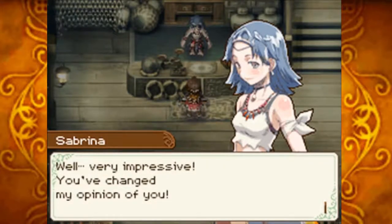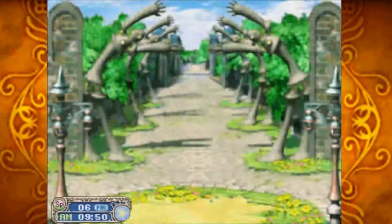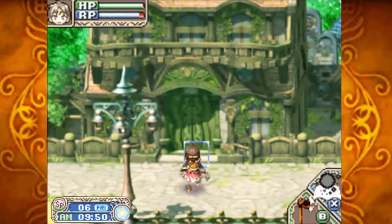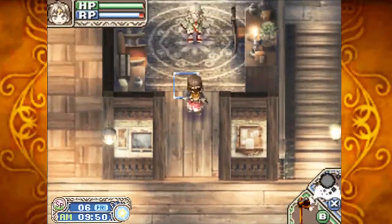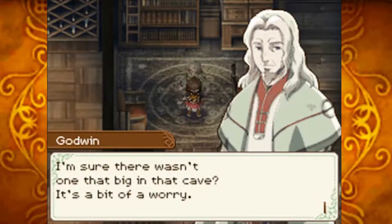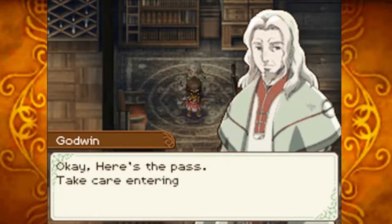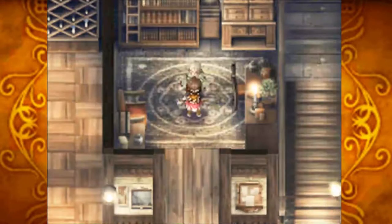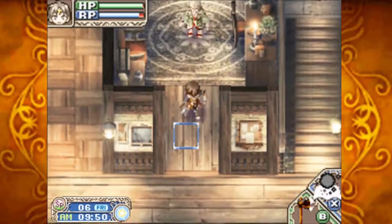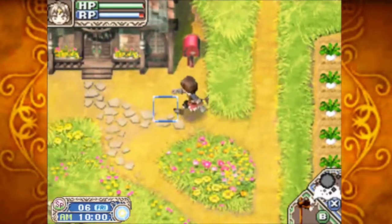I'm not going to wait for other voice lines — let's go up and talk to Godwin. Good morning. He confirms hearing about the Greater Daemon in Carmite Cave and says it's a bit of a worry. Then he tells Raguna: 'You've plowed Carmite Cave enough for me to issue a pass to Tauros Cave.' We received the pass for Tauros Cave. So we have access to the second dungeon now, and starting tomorrow I'll talk to people about it. For now, let's head down to Tauros Cave and start showing it off.